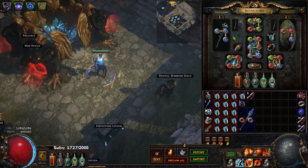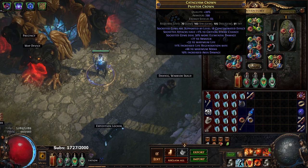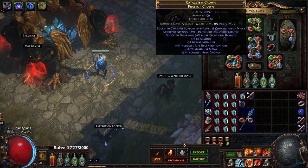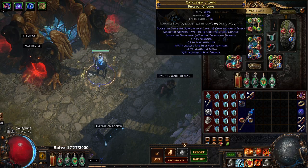We dumped about 11 or 12 Essences of Horror into a helmet and ended up getting a Concentrated Effect helm, so I'm very happy. It also has increased life regen. Remember to do this you want item level 82 or higher, and this is your biggest source of single target.